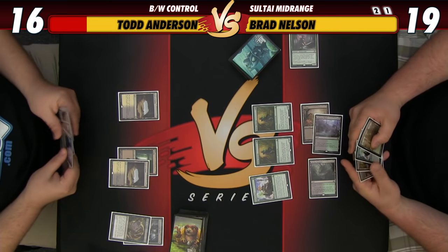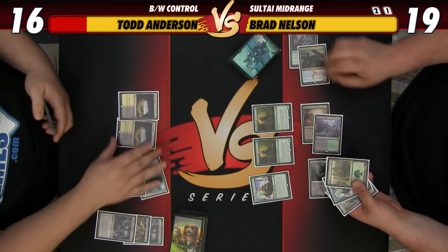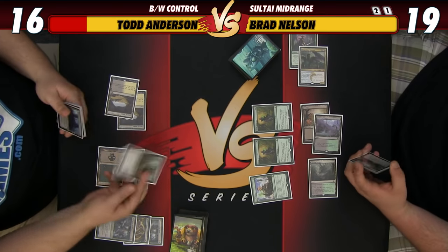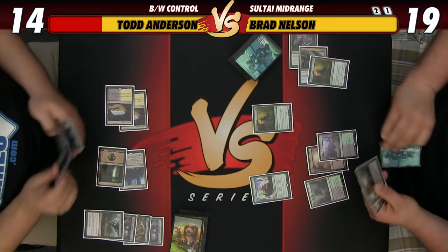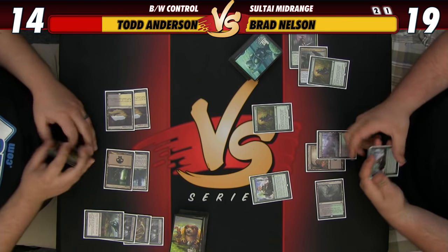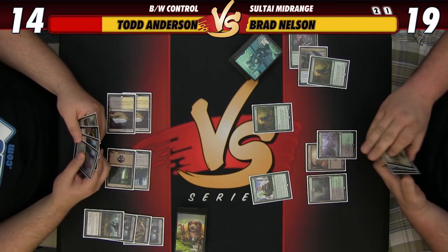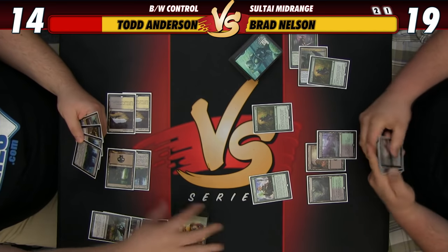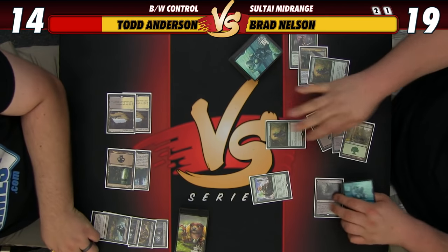The second copy of Transgress is fine because it lets us take away his Silumgar at some point. We don't really need the extra land right now and really need a removal spell, so keeping the Transgress and looking for removal. We've drawn these two cards, and I want to try to find another Tracker before using the Evolving Wilds, so I'm going to Oath, trigger, and find an option. Found one. Going to 19, play another Advocate and attack for two. I'll go Transgress. You have Oath and two lands. We're going to take two and Grasp one of your Advocates — you're at 14. 14 to 19.